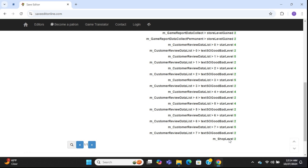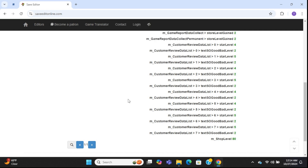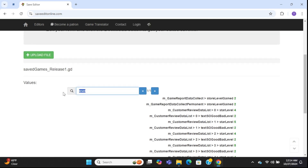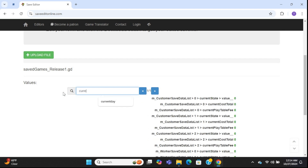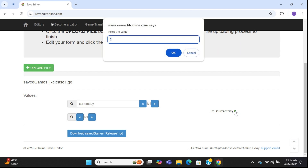You can type in 'shop level' and the very last one is the field we want. This value is always one behind — I'm actually shop level three but it shows two. When I type 80 here and load the game it's going to say shop level 81. The next field to change is 'current day', which is also off by one, showing one less than actual.